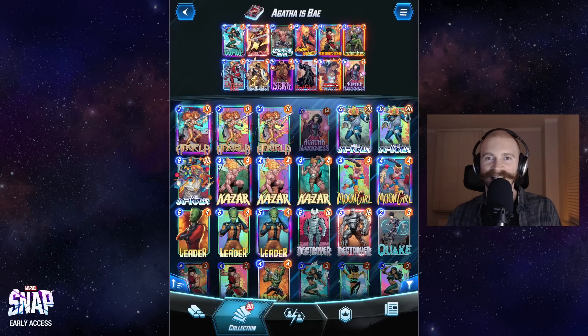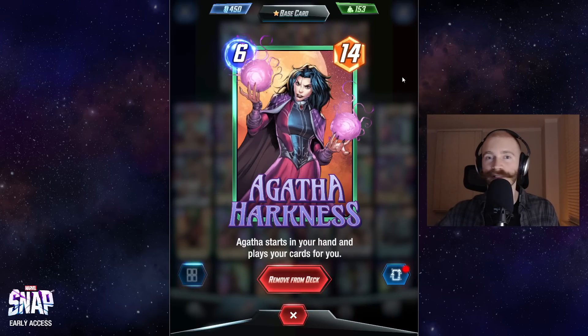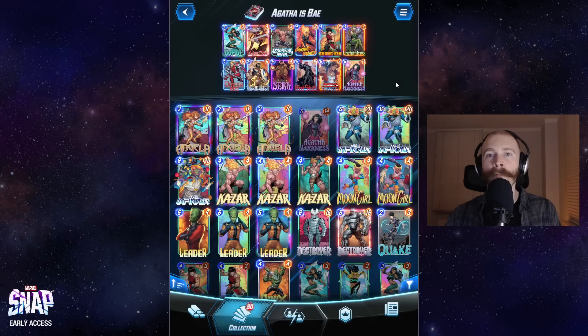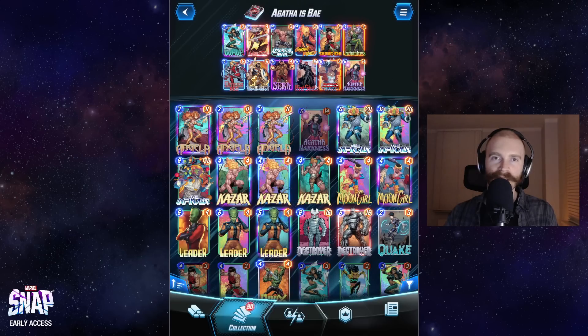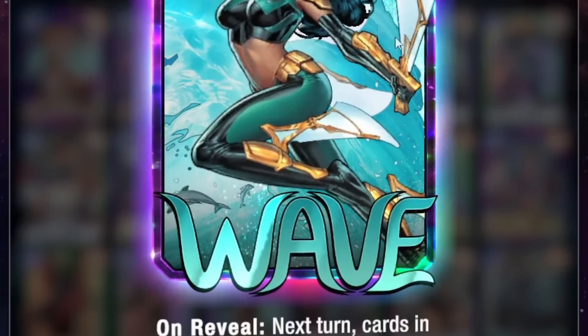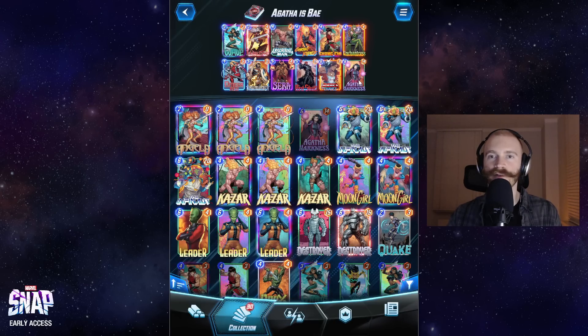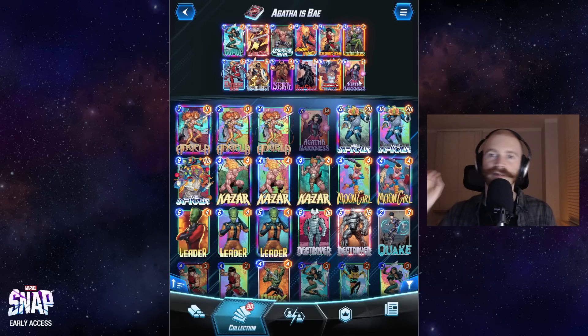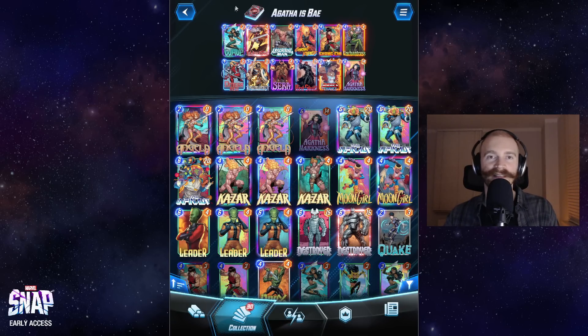One thing you need to know is that Agatha's automatic plays are usually quite random and quite nonsensical. She doesn't really care about location making sense and so on. But she always prioritizes playing herself whenever she has the chance. This is why Wave is absolutely crucial in this deck. If we get Wave on turn 3, we will always have Agatha on turn 4. She will play herself - she's a very high power card - and then we can follow up with some other power cards and power plays later on.